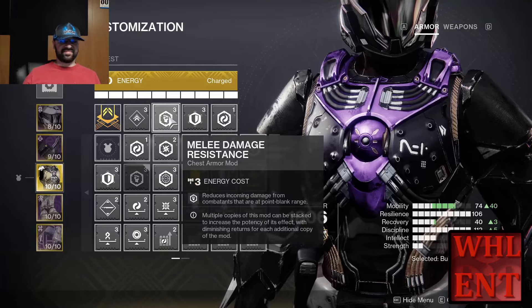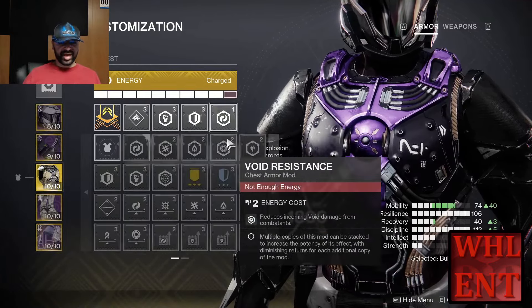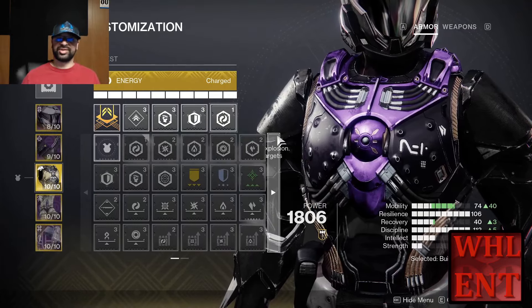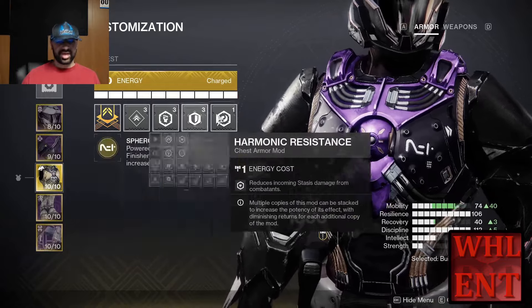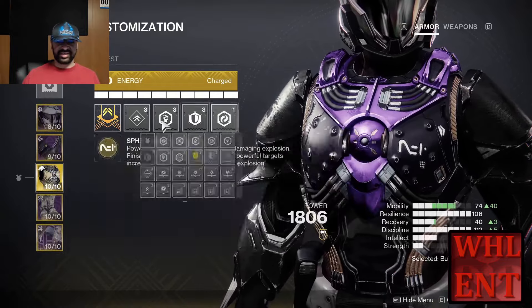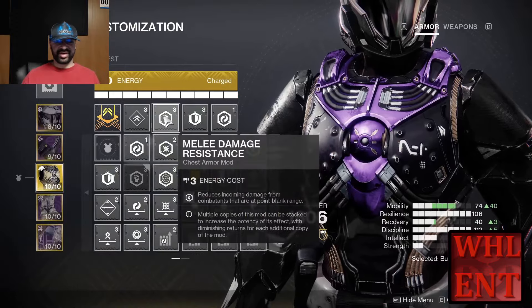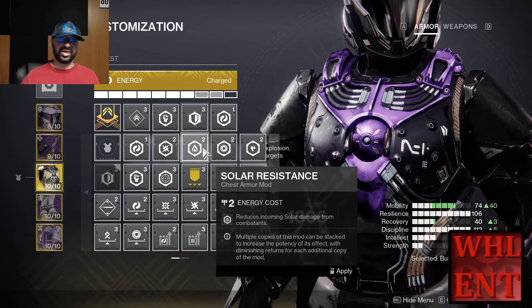For the chest, I recommend having some Melee Damage Resistance and a Concussive Damage Resistance mod on, as well as any elemental resistance mods depending on what you're doing. You're going to be very up close to enemies, so at the very least make sure you have Melee Damage Resistance. After that, if you need additional ammunition, toss on whatever reserves you want. Having that Melee Damage Resistance and maybe an elemental resistance depending on the enemies you're fighting will be a good way to go.